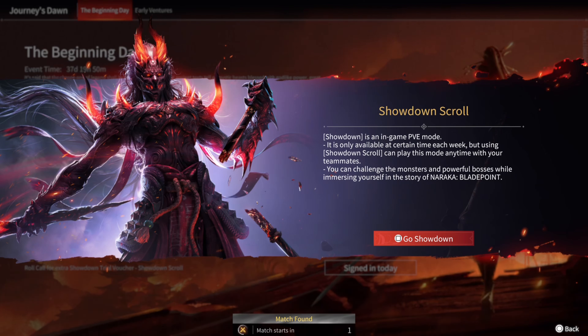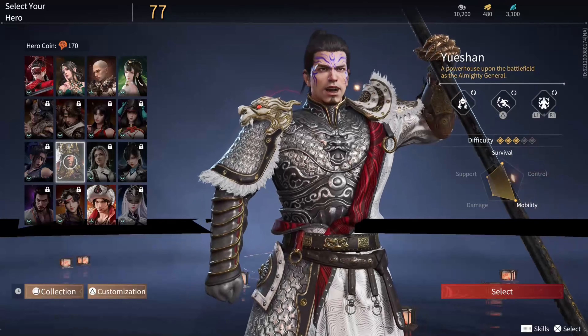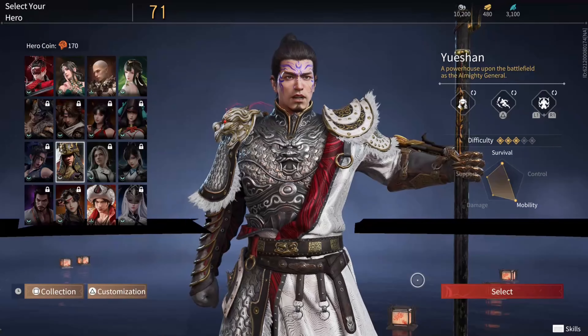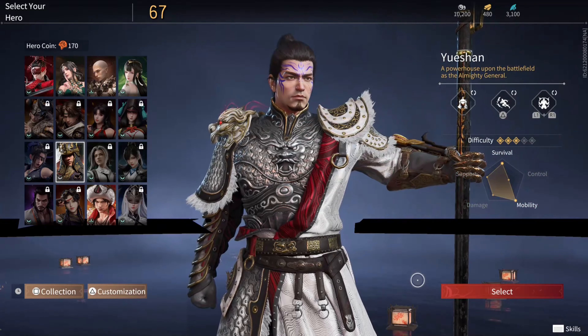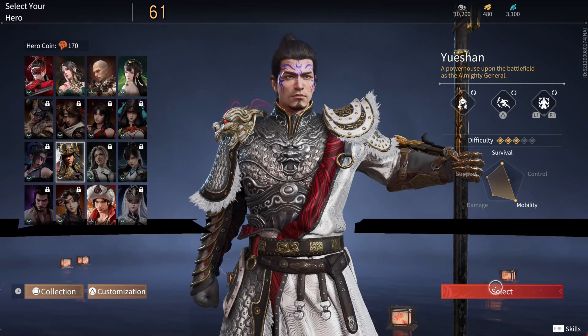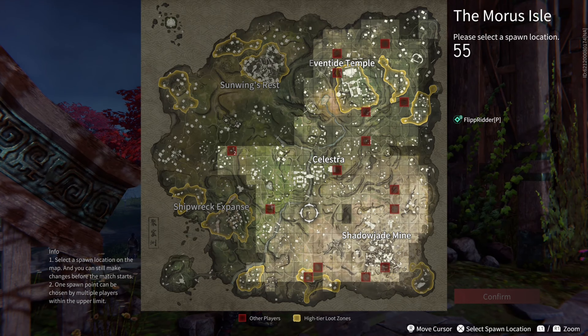The game is about to start. I'm going to show you what the mythic coin is used for and how to use it — follow my guidance. I'm working on leveling up a character's abilities right now. Once you press select, you can choose anywhere on the map.